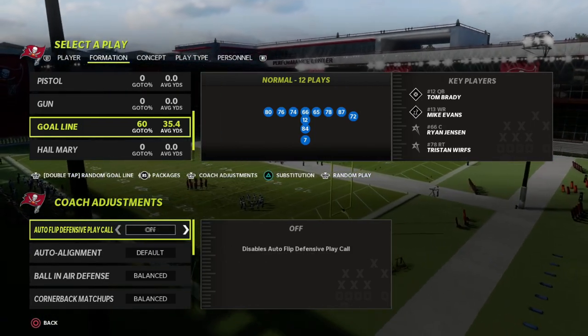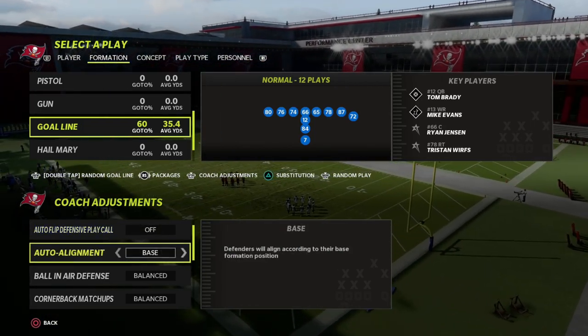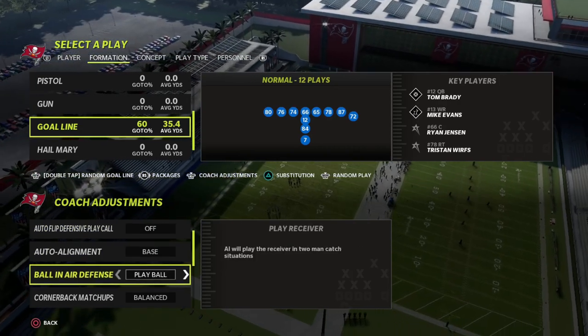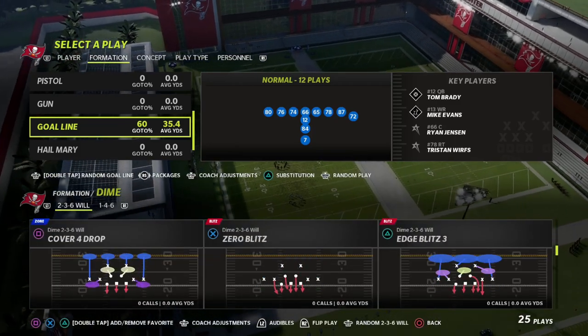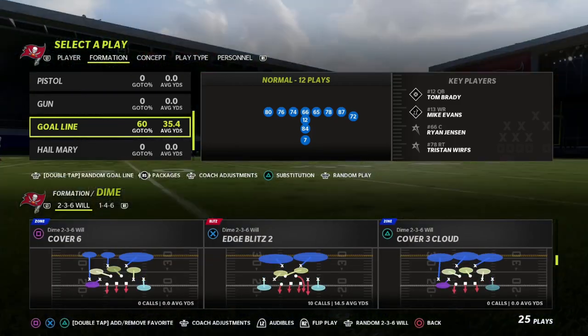To set this up, go to coaching adjustments: turn auto flip off, put auto alignment to base, set ball in defense to play receiver, set option defense to conservative. The play we're teaching today is the Edge Blitz 2.